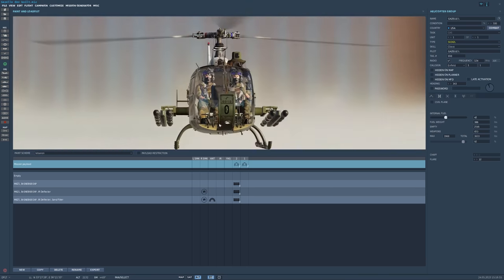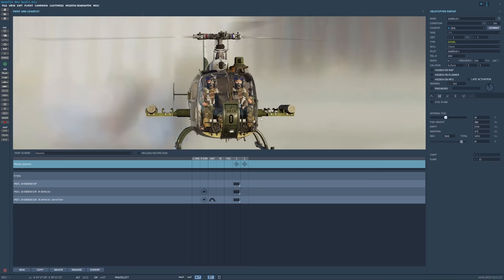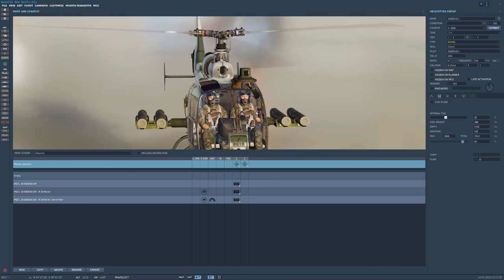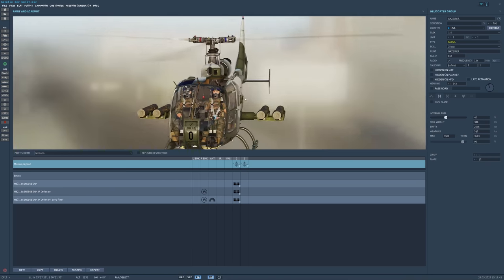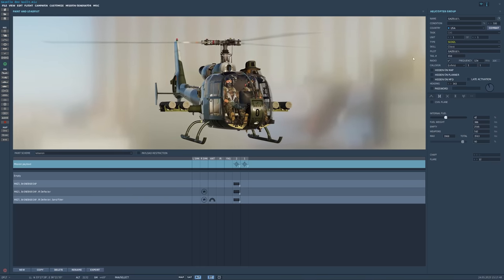Besides the fact that you use the L variant to load up for air-to-air combat, we also take a closer look at the air-to-ground missiles. Also a new feature — you can now use the HOT missiles on the L variant. You can take one missile per side or load up with all four missiles at once. We have a new sight for the Athos, but we will take a closer look later on. And with this sight, which reminds a bit of the BO 105, you are also able to guide HOT missiles. That's why you can now take HOT missiles with you in the L variant.